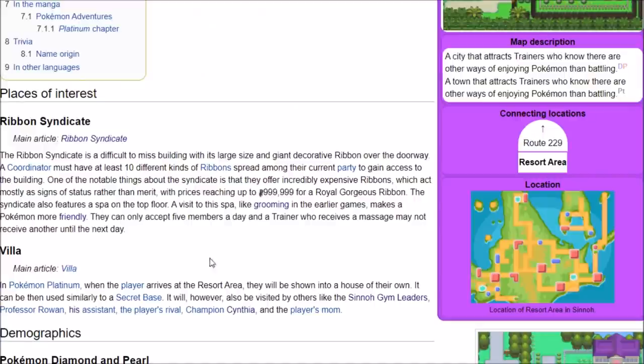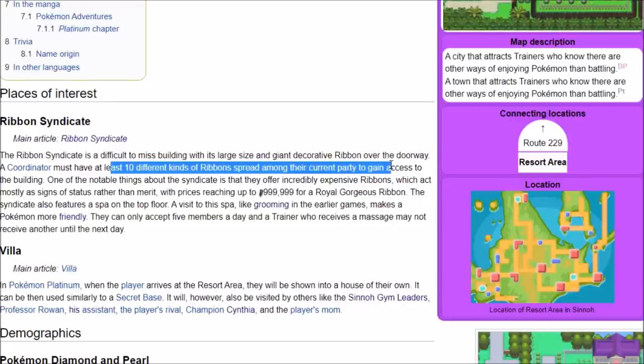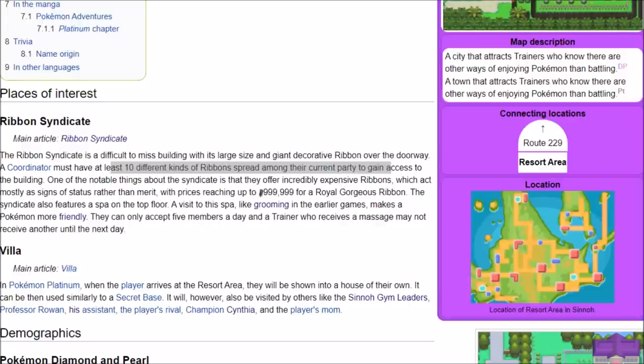But once you get there, you also need to have 10 different kinds of ribbons spread among your current party — that's going to be easier with Transfer. There are a lot of different ways of getting ribbons inside the game, like the daily ribbons you get in Sunny Shore City, and a few others like becoming champion. The Ribbon Syndicate is pretty snobby, but once you get there you can get a massage, and that is going to be a way of getting some friendship.